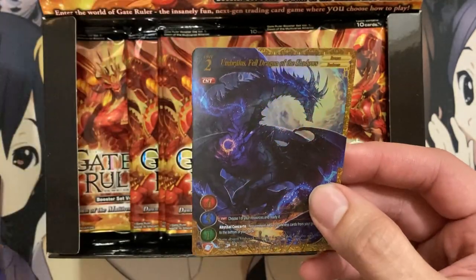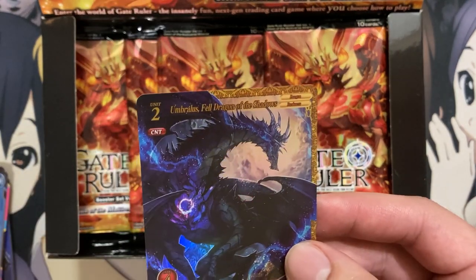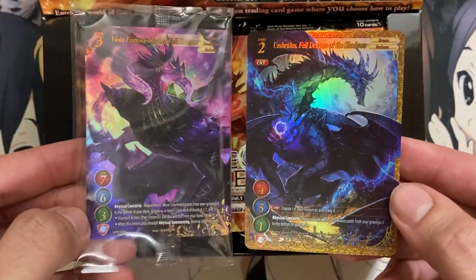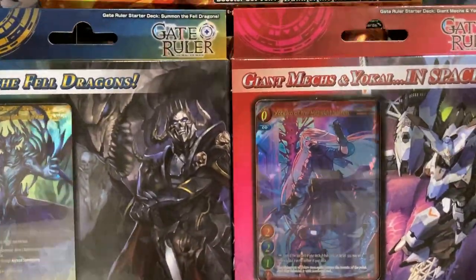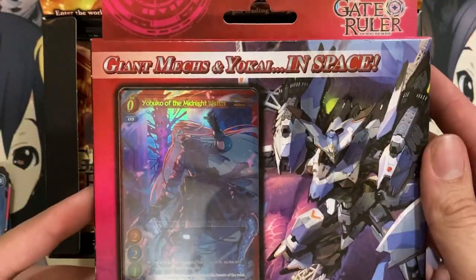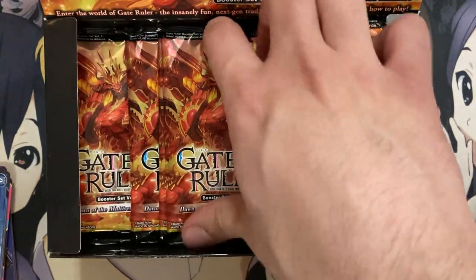Oh my goodness — this is another three star: Umbrellius, Fell Dragon of the Shadows. I think the Fell Dragons are a big part of the game. For those who don't know, I'll be doing another opening with the starter decks, and one of them is Summon the Fell Dragons — that's a big theme. The other starter deck is Giant Mechs and Yo-Kai in Space, which will be a separate video. But let's continue on.